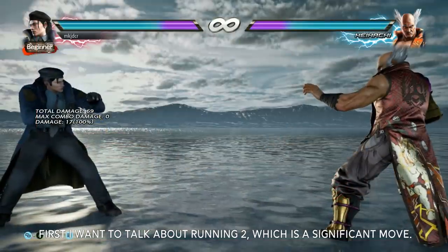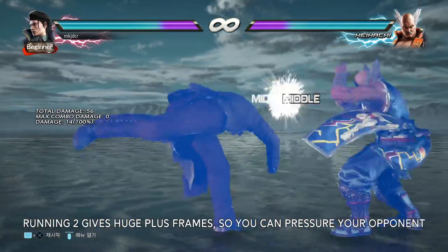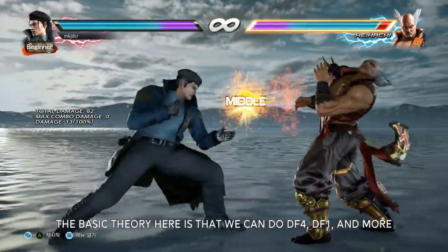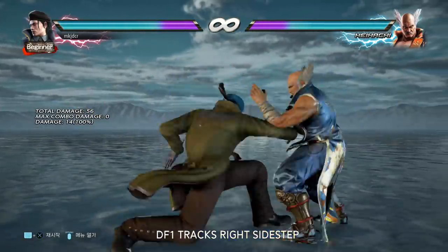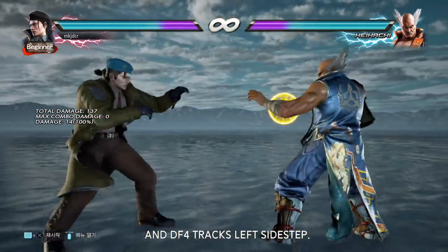First, I want to talk about running 2, which is a significant move. Running 2 gives huge plus frames, so you can pressure your opponent. The basic theory here is that you can do down forward 4, down forward 1 for mid control, and down forward 4 for lower control. Down forward 1 tracks right side step, and down forward 4 tracks left side step.